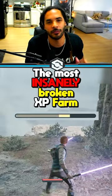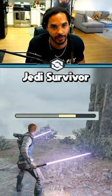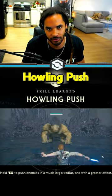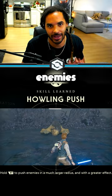This is the most insanely broken experience farm early on in Star Wars Jedi Survivor. First, you're going to need to use a couple skill points to make sure you have Howling Push. This allows you to force push larger enemies.